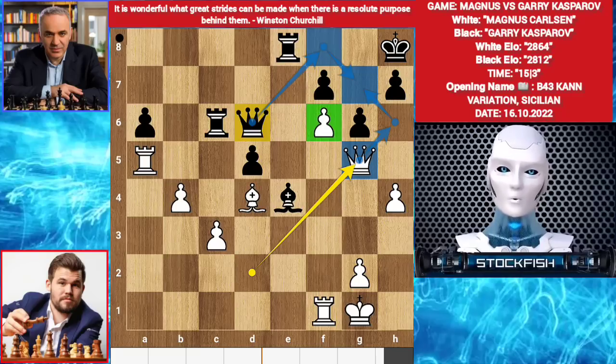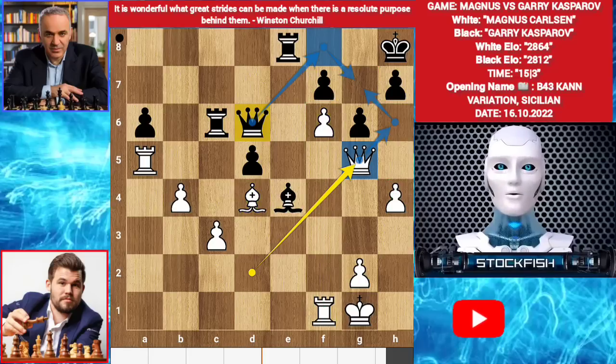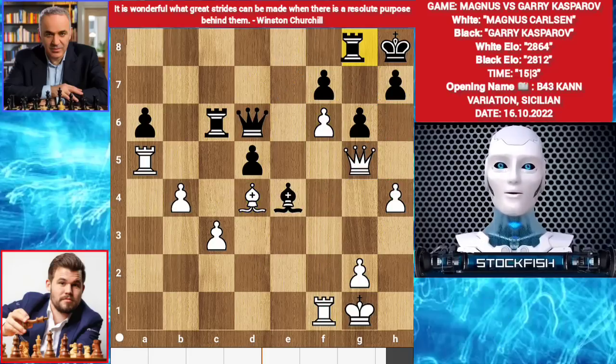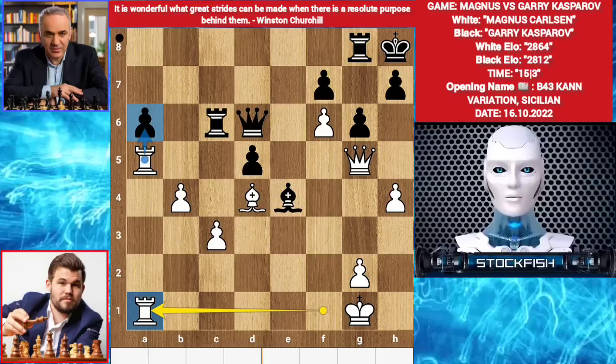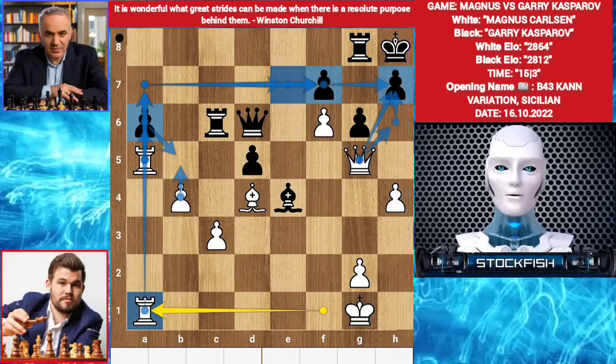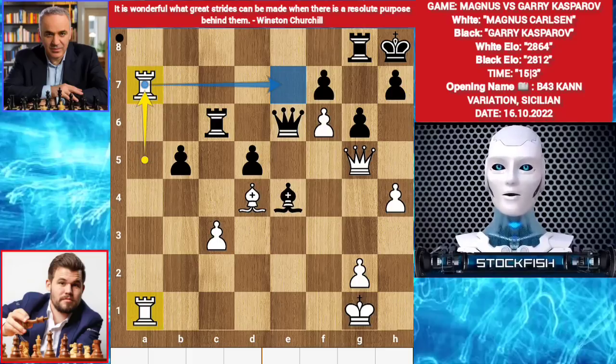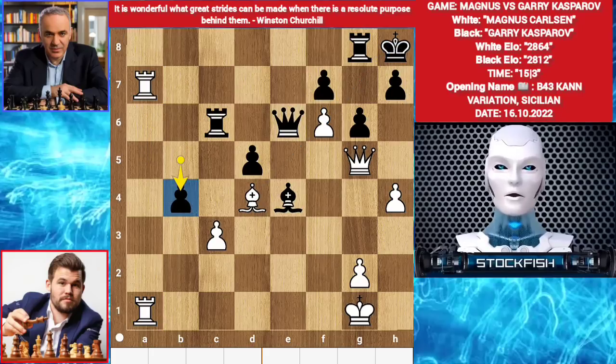Magnus has very good assets: his f-pawn, dark square bishop — black has dark square weaknesses — and rook on the open f-file. H5 and so on. Rook g8 by Gary, but it's not the right way to protect that square. Magnus gets an advantage with rook f1, pressuring the pawn. B5, pawn takes, getting to the 7th rank by opening up the file, where he can build a rook battery on the 7th rank. If Magnus successfully builds the rook battery, it will be devastating for the black king. He played queen e6. B5. A takes b5. Rook a7, threatening to play rook e7, then rook takes f7, push the pawn, and it's a check. Gary played b4. Rook e7 by Carlsen.